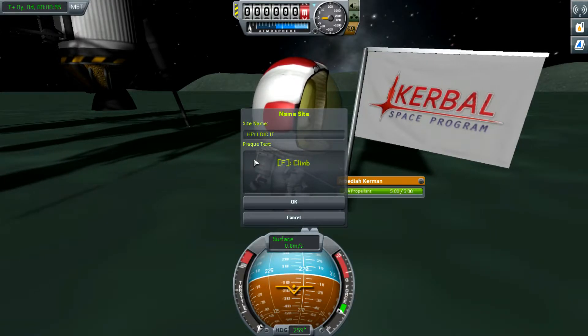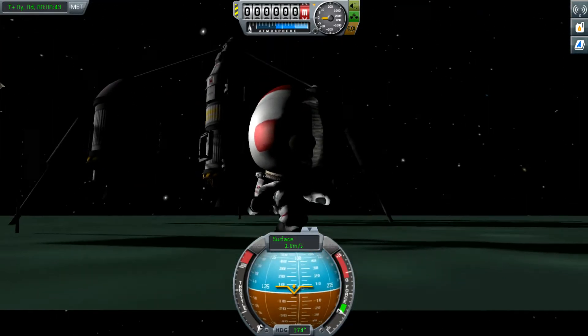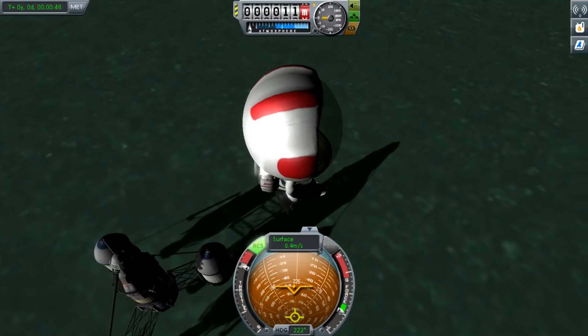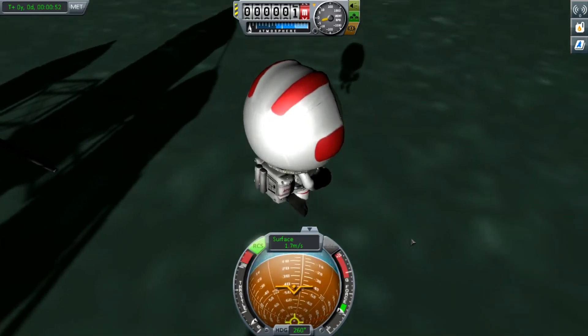Once you are under 10,000 meters, make sure you're on surface mode, press retrograde, and start burning to slow yourself down so that you have a safe descent. Make sure you don't slow yourself down all the way, because you still want to get there at a reasonable rate. Until you get closer, I recommend staying below 100 meters per second.